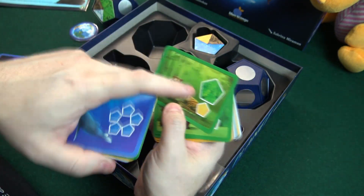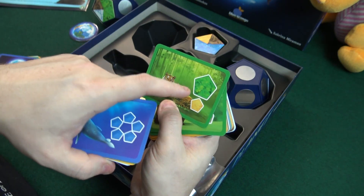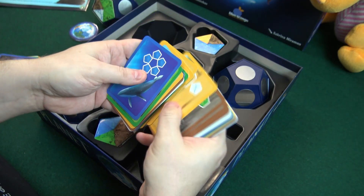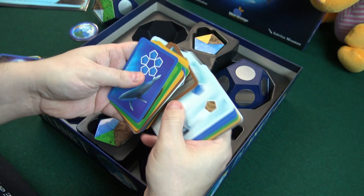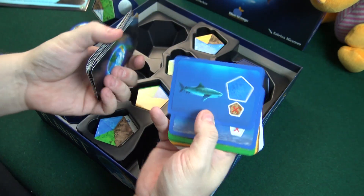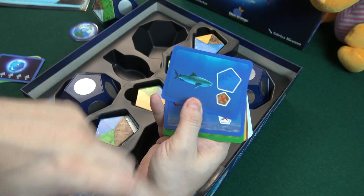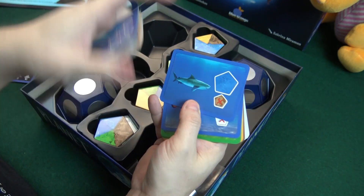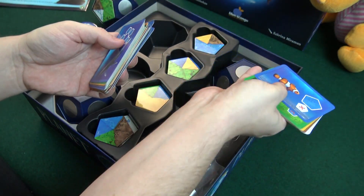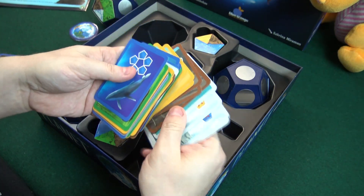Here's the tiger — he wants to live in the forest, but it has to be the largest forest that is also connected to desert. So there are a lot of requirements in there. And the shark — he wants to be in the largest ocean that is not connected to the mountains. I'm not sure why sharks don't like mountains, but anyhow, you get the idea. Yeah, so that's how all of these work.